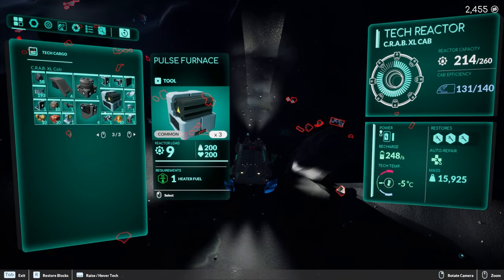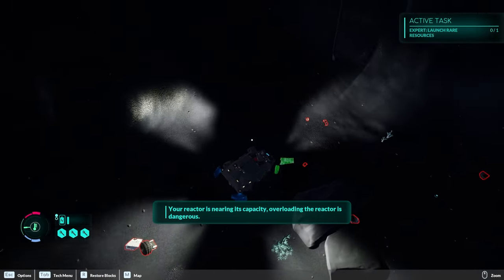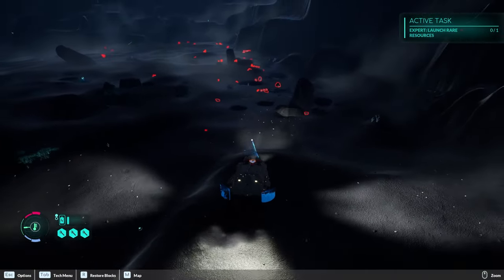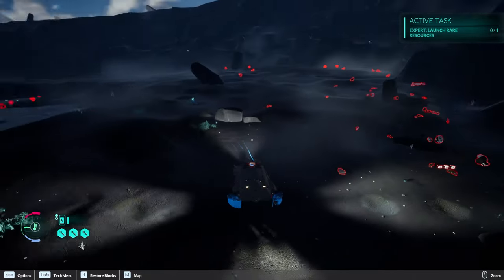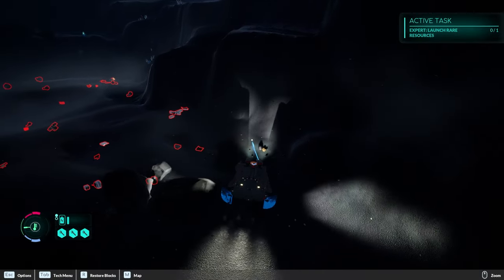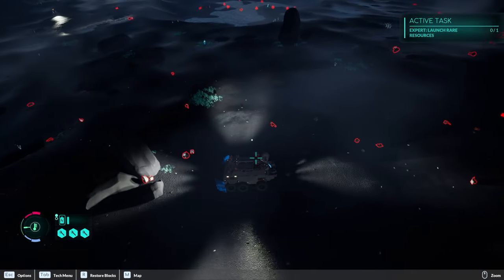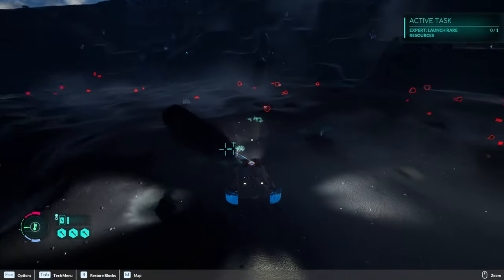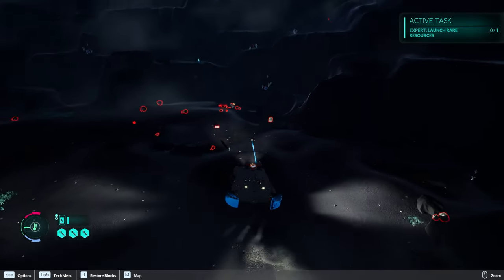I'm still looking for this triple gun you guys keep saying I missed — I don't see it anywhere, just grabbing everything. Do those little rover bots respawn? I haven't noticed them doing that over here — there were a lot more originally. My little tech rover is definitely a little slower in this black stuff. There's a little lava pit thing right there — I'm going to try to make a bridge over it if possible.